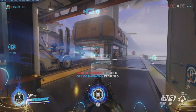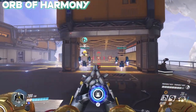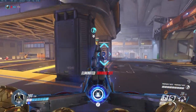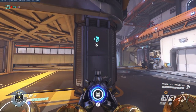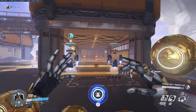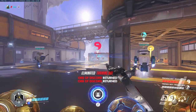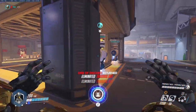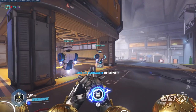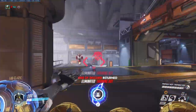Let's now move on to Zenyatta's first ability, the Orb of Harmony. The Orb of Harmony is a single target heal that heals for 30 health a second. Because of this, it is extremely efficient at healing squishy characters like Tracer and Genji, and less efficient at healing beefy tanks. In order to latch the orb onto a teammate, you must be within line of sight of your teammate. That being said, the Orb of Harmony stays attached to teammates forever while they are within your line of sight. However, if they remain outside of your line of sight, the Orb will only remain attached for 3 seconds.